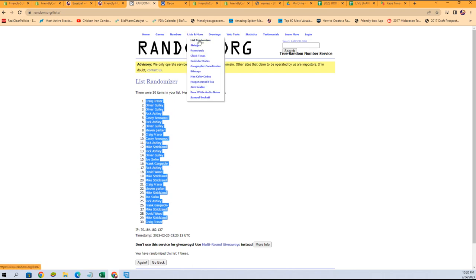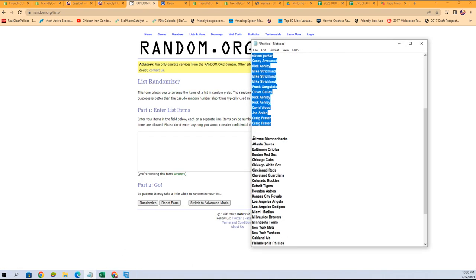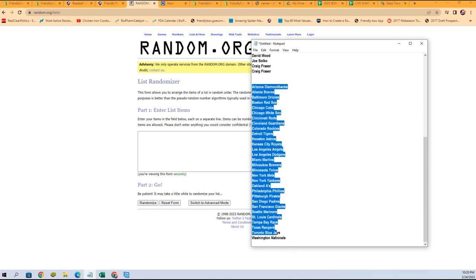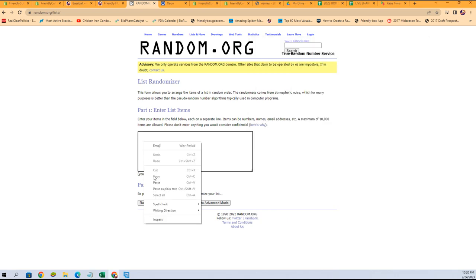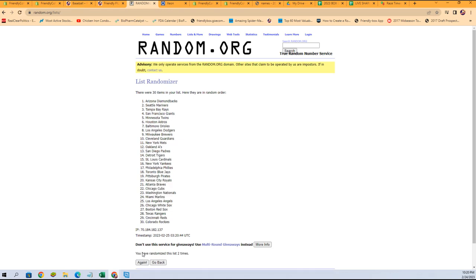Now let's get a fresh randomizer and our team names. Copy, paste, seven times — here we go. Rangers at the bottom, Red Sox at the top.